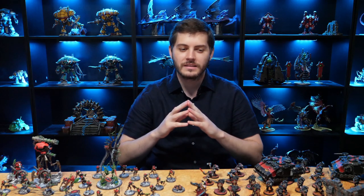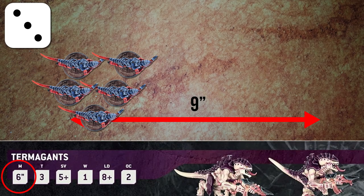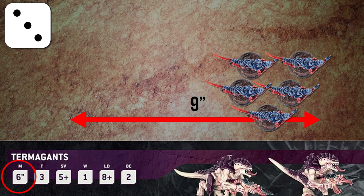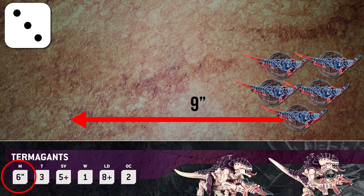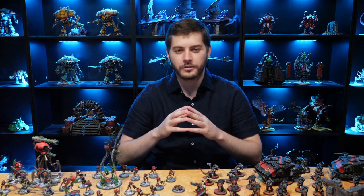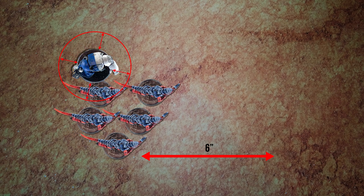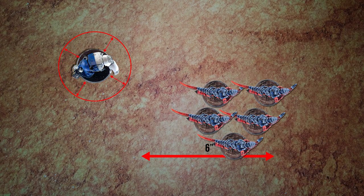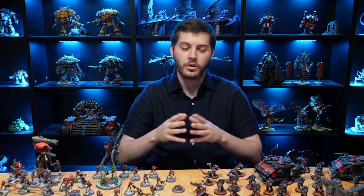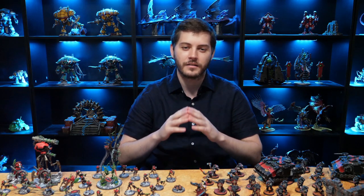A unit that needs to move quickly can make an advance. To advance, roll 1D6 and add that number to the unit's move characteristic — that is how far the unit can move. Any unit that advances cannot shoot or charge in your player turn. Units within engagement range of enemy models can either fall back or remain stationary. A unit that falls back cannot shoot or charge in your turn. Remain stationary means no models in the unit make any other kind of move.